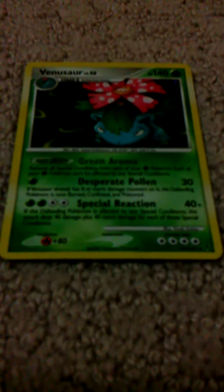the attack does 40 damage plus 40 more damage for each of those special conditions. So you can do a maximum, if you got Desperate Pollen off and got the things, you could get a really high 160 damage. That is huge. That can beat Tyranitar Prime in one hit. It's just overpowered. It can beat Shadow Lugia in 2.